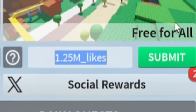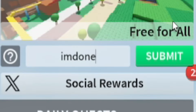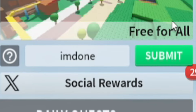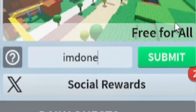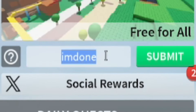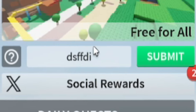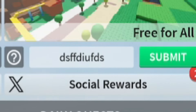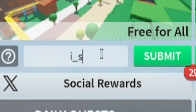Next, redeem the code 'imdone' — i-m-d-o-n-e — for a nice set of rewards. After that, enter 'dsffdiufdds' and then redeem 'i_sleep' — i underscore sleep — for more rewards.